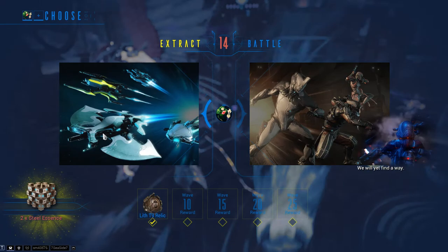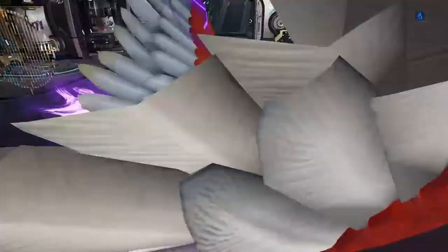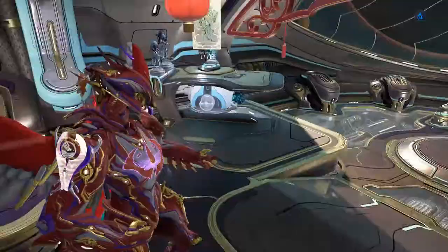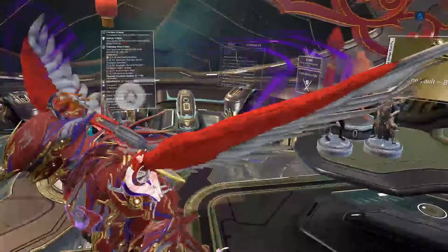And that is how you do a Steel Path defense mission — easy peasy. Of course, if I didn't have any specter blueprints, I could have done that just about as easily with Zephyr alone; it just would have taken a little bit longer without their help with the kills. Anyway, thank you for watching. If you have any other tips for newer players trying out Steel Path, go ahead and leave them in the comments below. As always, thank you for watching, don't forget to subscribe, and we'll see you in the next one.